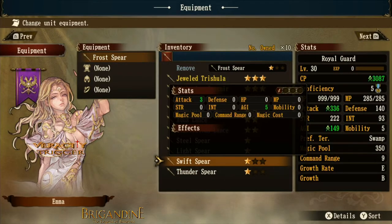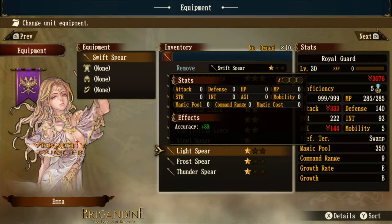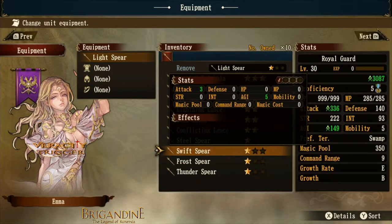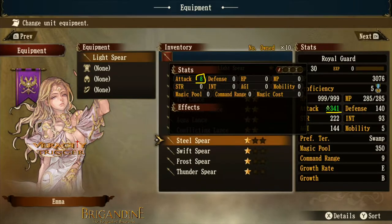Moving up to the swift spear: we lose the green orb for extra elemental damage, but we gain three basic attack and three agility. Three extra attack without an orb affiliation is typically a good thing, and agility can help you dodge some attacks too — a pretty good spear. The light spear gives plus eight percent accuracy. The steel spear gives plus eight to our basic attack pool.